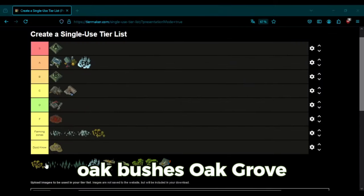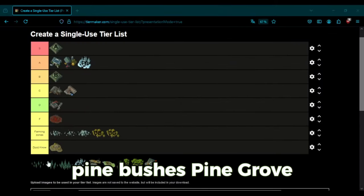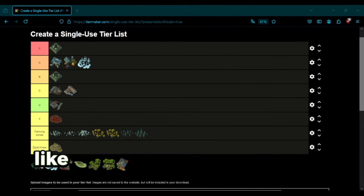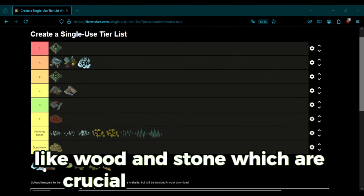Oak Bushes, Oak Grove, Pine Bushes, Pine Grove, and Wooded Foothills are all great for gathering essential resources like wood and stone, which are crucial for base upgrades.